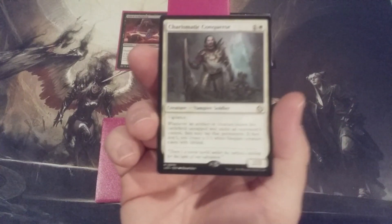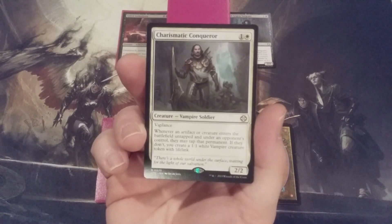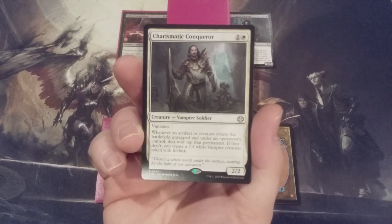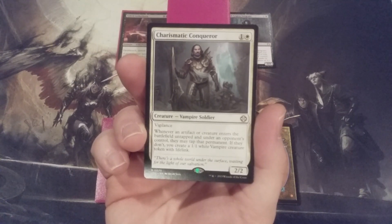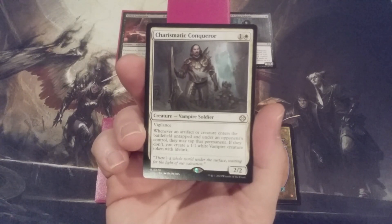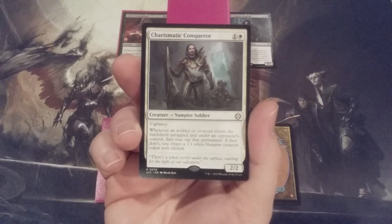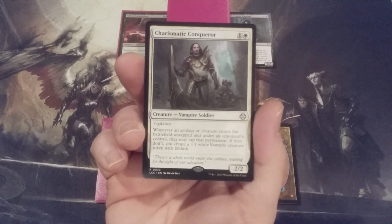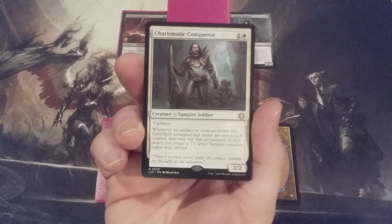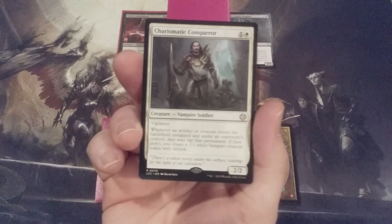The next card going in is another Vampire: the Charismatic Conqueror, a 2/2 Vampire Soldier with Vigilance for 1 and 1 white mana. Whenever an artifact or creature enters the battlefield untapped and under an opponent's control, they may tap that permanent. If they don't, then we create a 1/1 white Vampire creature token with Lifelink. This will hopefully help to slow down their mana rocks and tap down their potential blockers for our vampires, and if they choose not to tap them, we just advance our board state further by creating 1/1 white Vampire creature tokens with Lifelink.